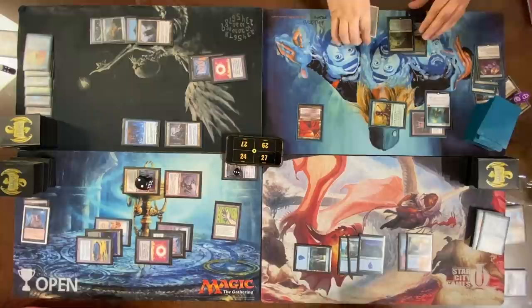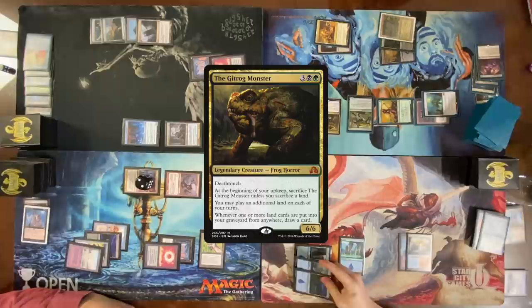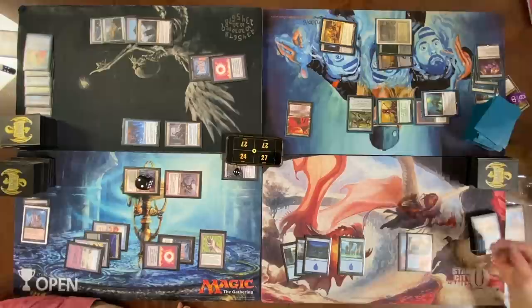Nate's turn. Cast Ketrok. Ketrok on the stack — do you have anything? Yeah I do — cast Counterspell on it. Pass. Go to my next turn — here comes my next turn. Pass.